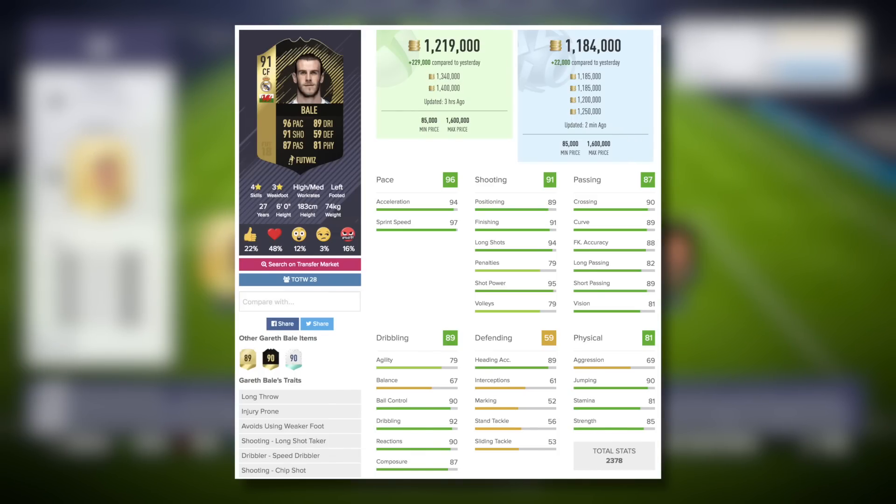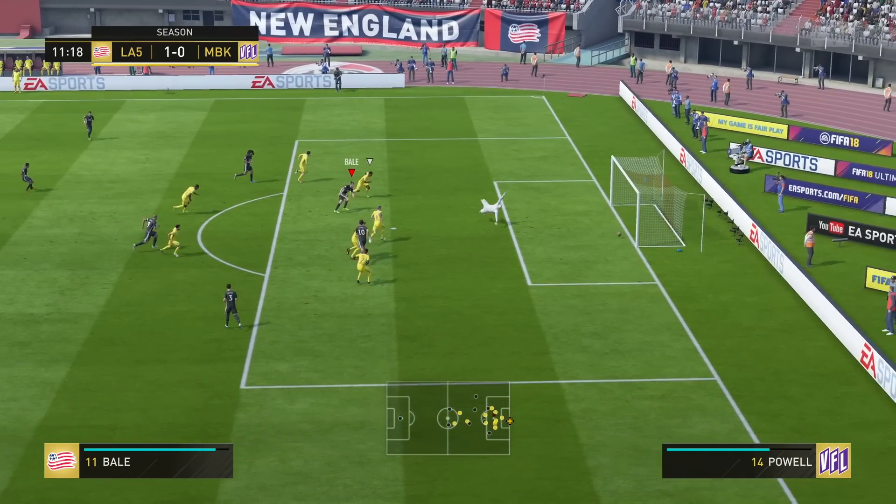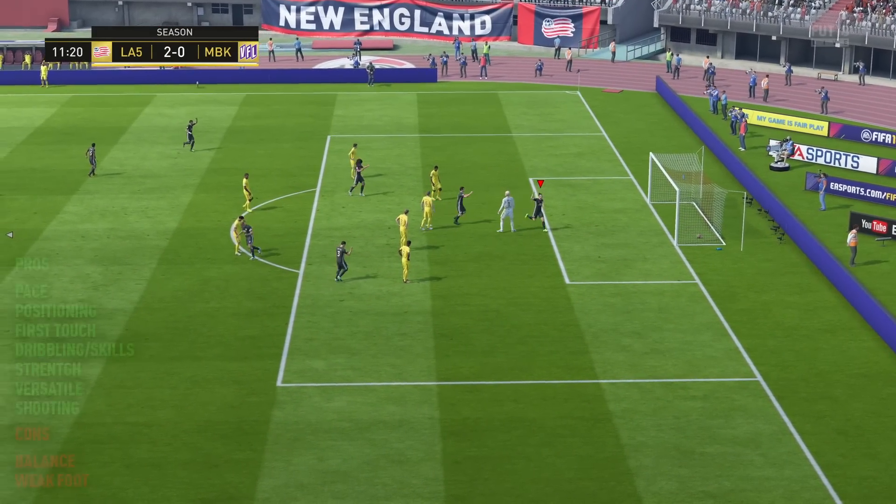Moving on to the in-game stats — this is the second in form, or the third special item, for Gareth Bale. I'm hoping for some good things, and when I actually look at him on basic chemistry style, I'm extremely impressed. There are so many good stats there just across the board. Today I've gone Marksman for my chemistry style choice, just because I'm fine with the fact that he's already got 96 pace, and I don't need to boost the passing when I'm playing him as an out-and-out striker. Let's boost the dribbling, the shooting, and the physical stats as high as we possibly can. And as you can see, I'm pretty much reaping the rewards — the stats look absolutely ridiculous for Bale today.